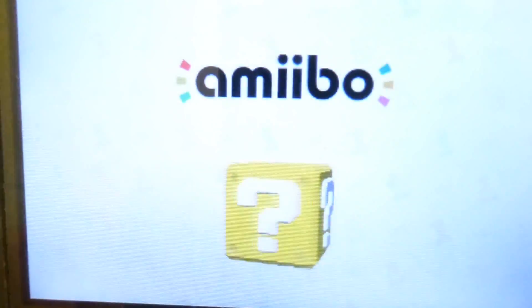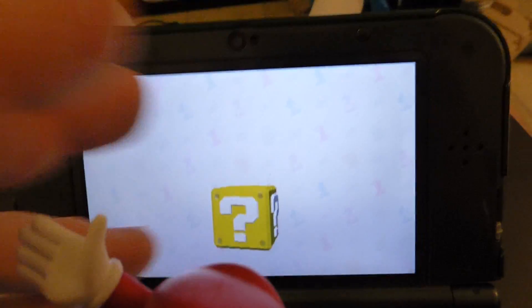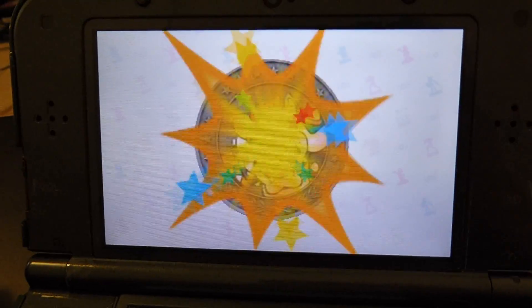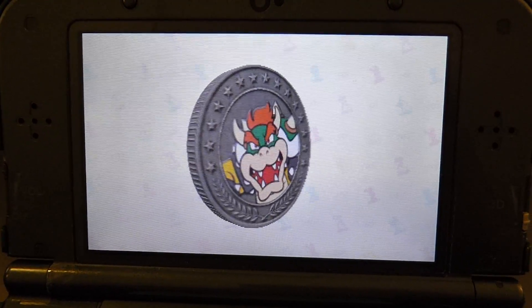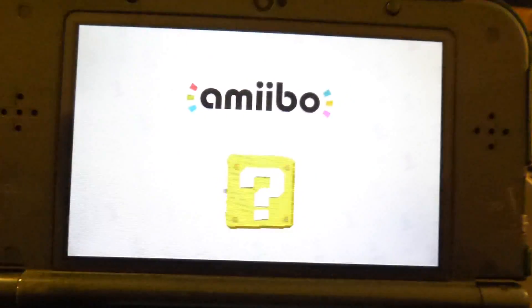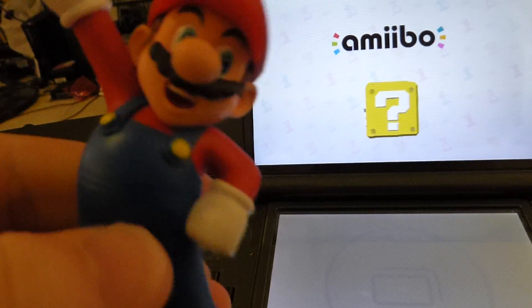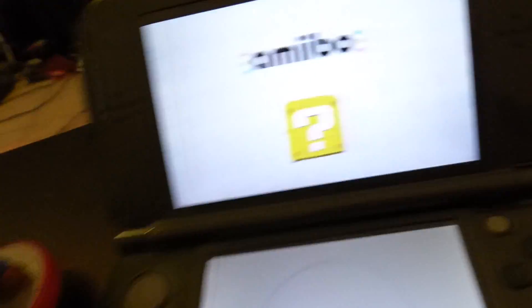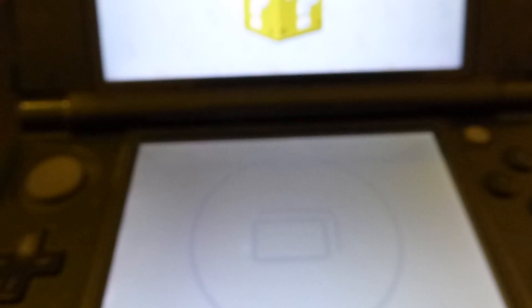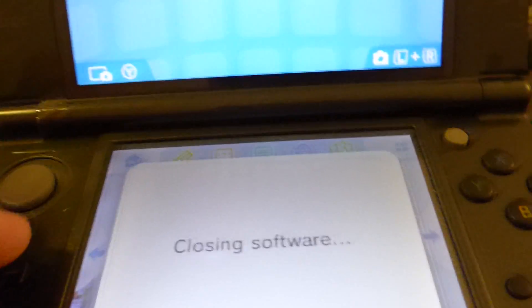It's going to pull this back up. I'm not going to try it with this one because I've actually got a Mii on here — it's level 50 in Smash Bros., so I don't want to mess it up. Good, that didn't do anything. The Mario though, I don't have anything important on it, so I can erase it. Let's test it real quick and see if the erase data does what I think it does.